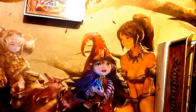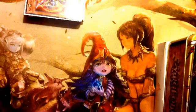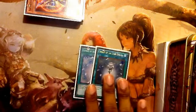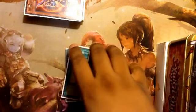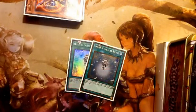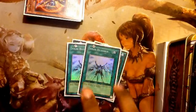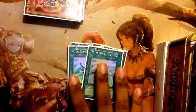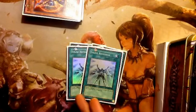Now for spells — you'd normally think a fast deck like this runs a ton of spells, but we actually don't run many. We're running two Charge of the Light Brigade and two Solar Recharge. The reason I'm only running two Solar Recharge is because I always draw into it and it clogs — you don't want to draw it without a Lightsworn in hand. We're also running Foolish Burial.